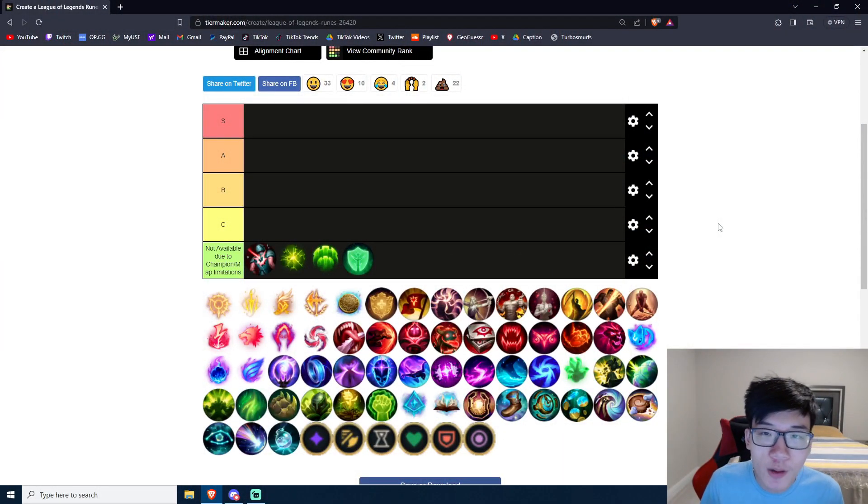Hey everyone, Chen Chen here bringing you guys another video. Today we got a fun little video for you guys that you might find useful, or just if you want to know my opinion on specific Akshan runes, this video will be for you. So for those of you asking why don't you go Conqueror on Akshan, why don't you go Hail of Blades on Akshan — this video will explain, because it's going to be tiered. When you have an S tier rune, you don't take an A or B tier over it. This is my opinion, but it comes from being Challenger with Akshan for multiple years and being one of the best in North America. Let's get straight into it.